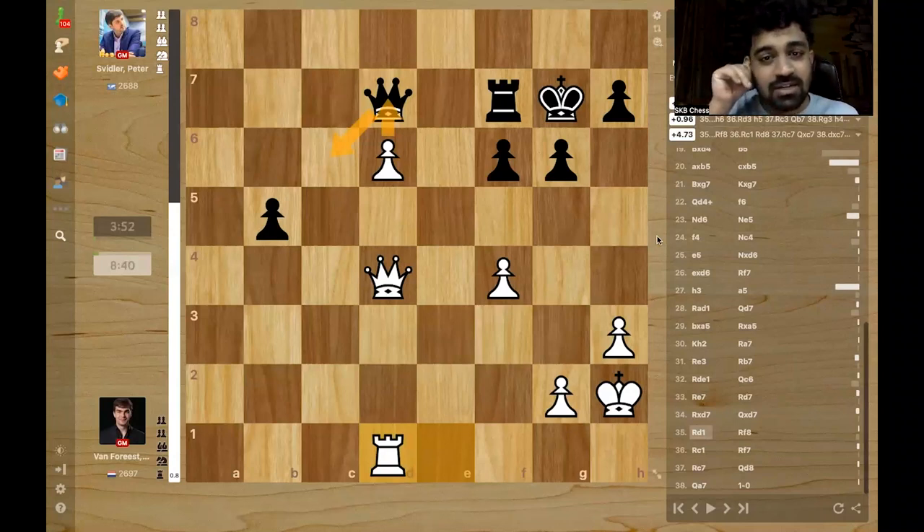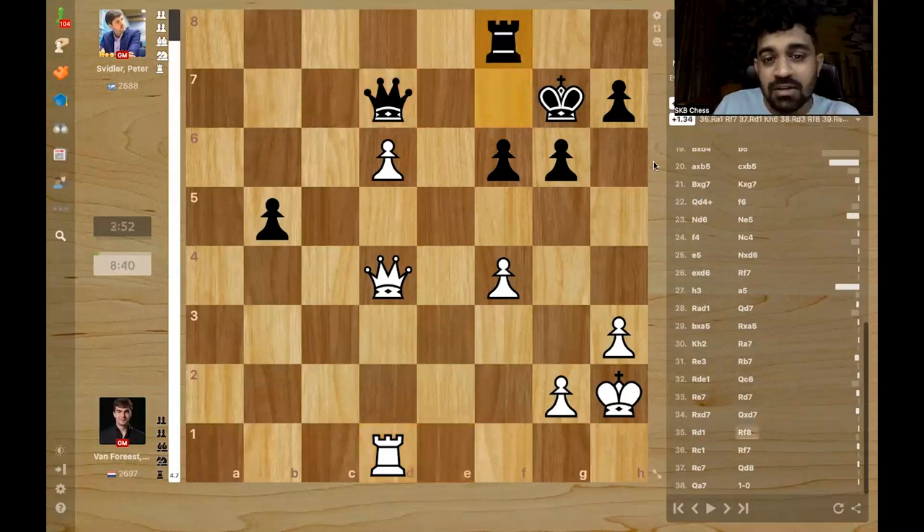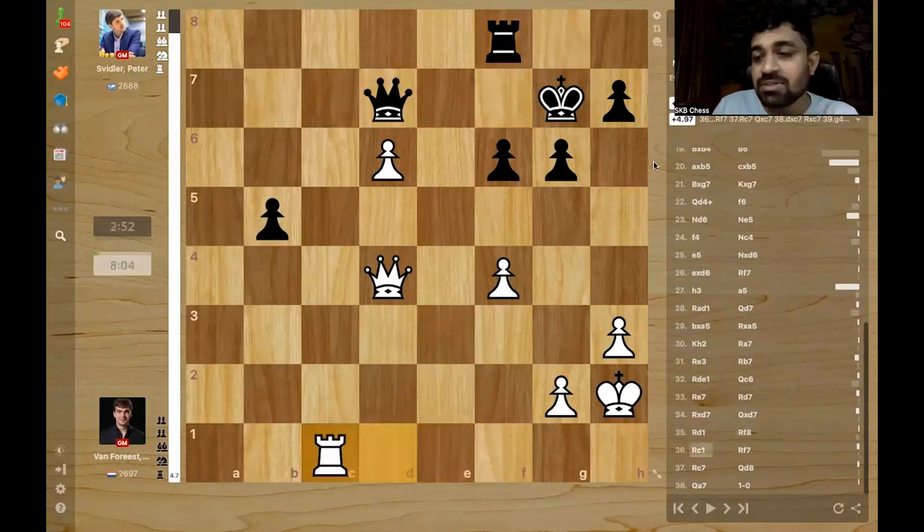And this is where Peter collapsed. He had to make waiting moves, basically, which is very difficult — h5, queen d5, h4, and then push the pawns. The problem is black cannot move the rook anyway, and cannot move the queen either. Peter must have thought the rook can move since the queen is stuck. He played rook f8, but now the white rook just jumps in.